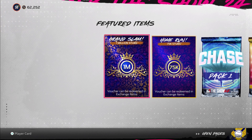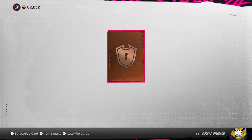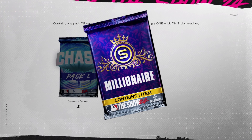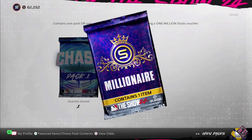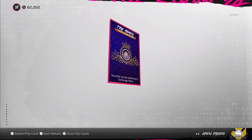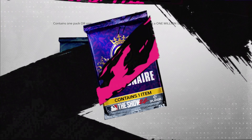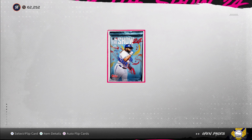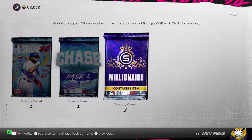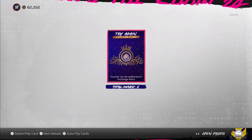Everything else, especially those one million stubs, would be perfect. Let's see what we get. One-in-a-million odds — didn't get it. We're going to open seven of those. Oh my goodness, don't tell me we got seven duds. At least we got one standard pack out of it. What a waste — getting like 20 stubs per pack.